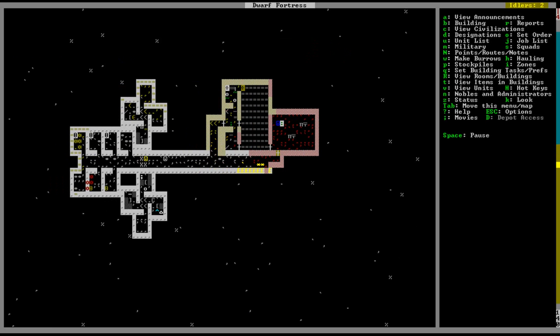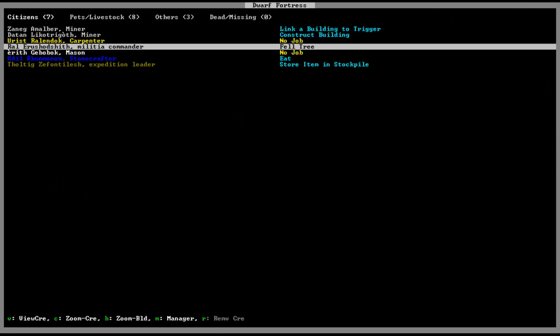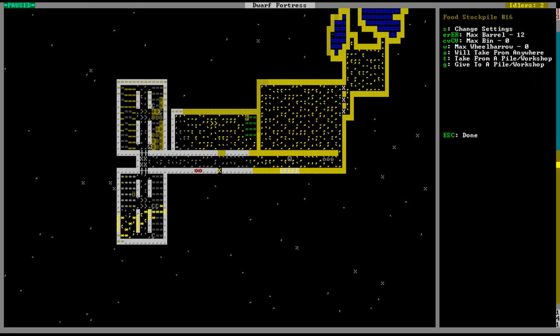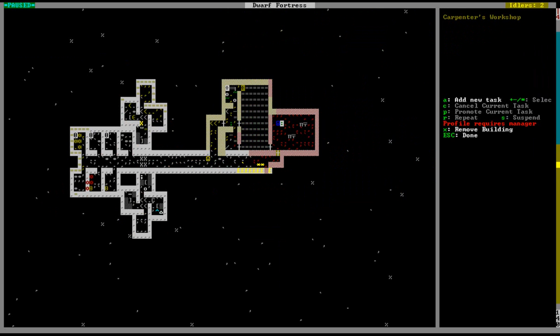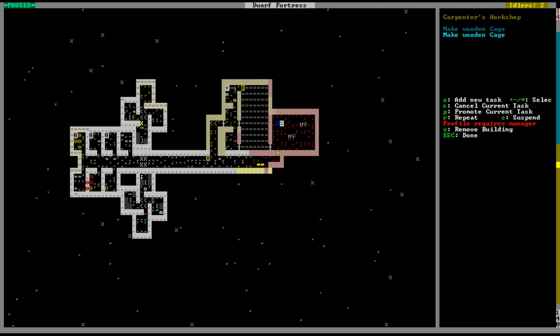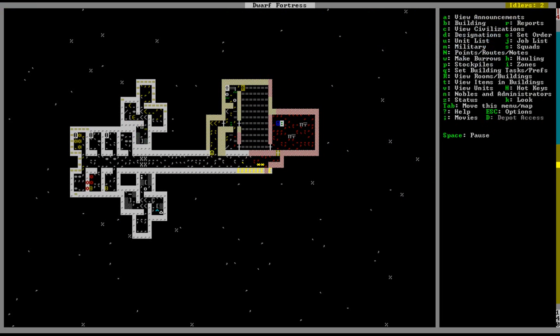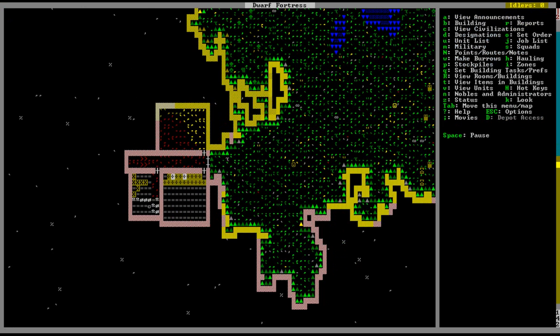One of my dwarves has no job. Carpenter has no job. Where is your workshop? There it is. You can make some cages — make like five cages. You may be asking why we're making cages: because I'm going to put traps down. This whole area right here? Cage traps, eventually.